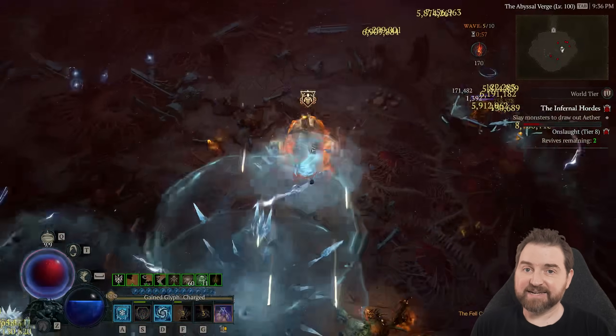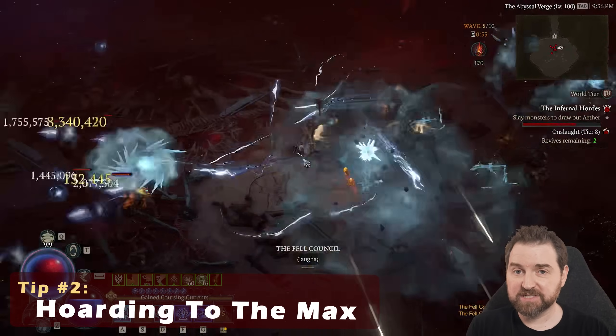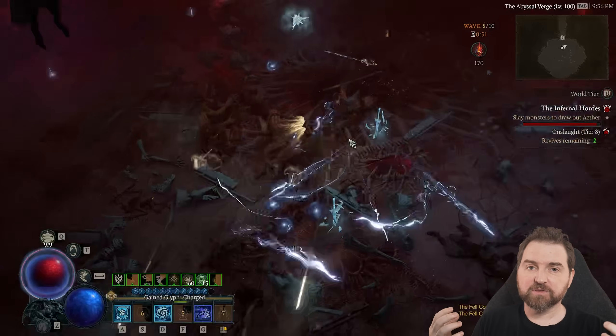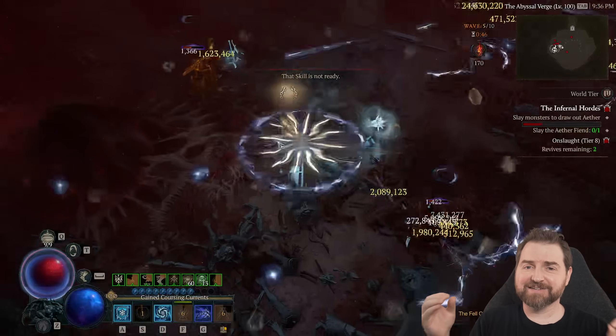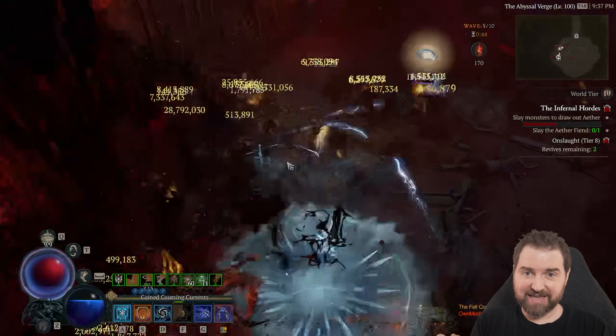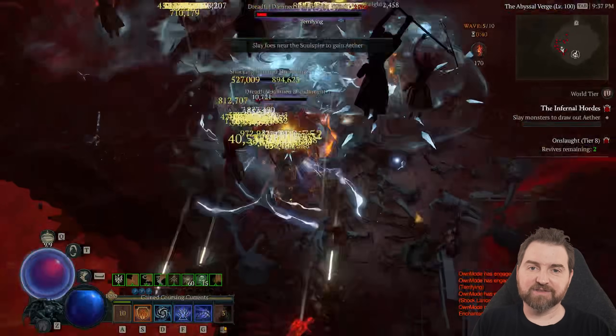This season, tied hand in hand with masterworking, is going to be running the hordes. That is the best place to get the materials to make sure that you are maximizing your masterworking and getting to higher and higher levels. Great gold, great gear — kind of everything other than your glyphs is going to be done through the infernal hordes. The pits just do not pay off in the same way.